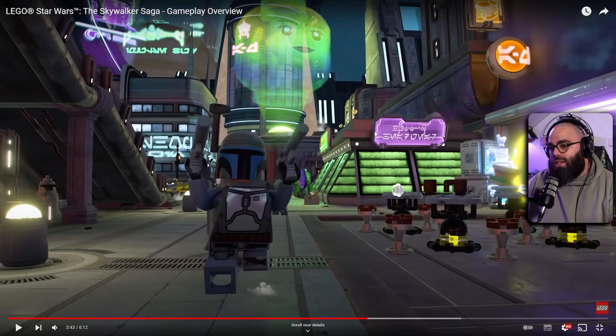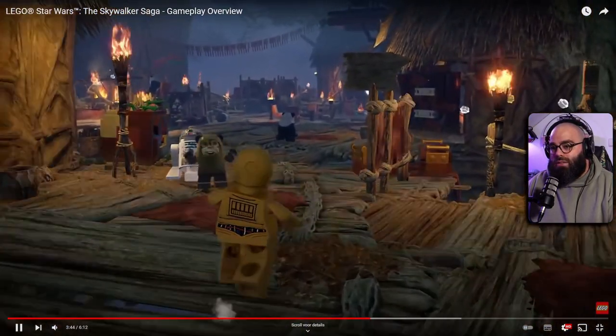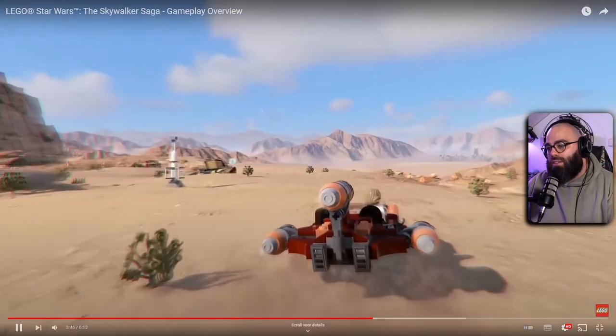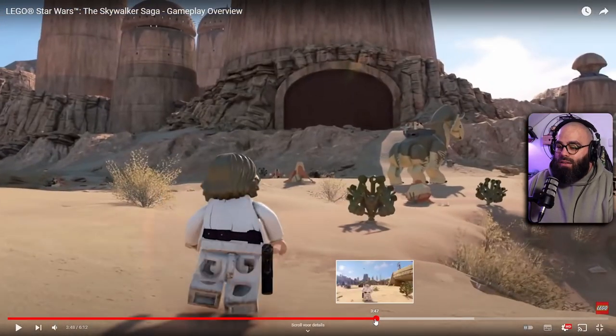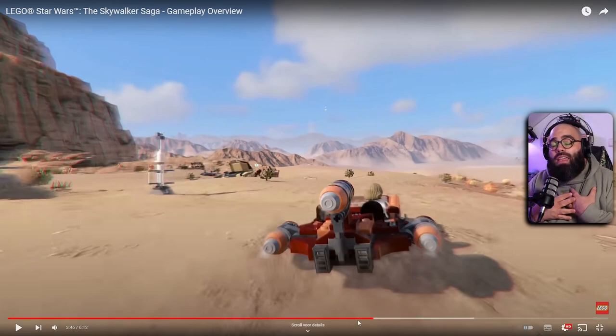Then we get Coruscant — pretty cool, pretty well done. From the forest moon we've got some Ewoks, R2, and C-3PO. That just looks so awesome, and I can't say this enough — look how smooth it looks.